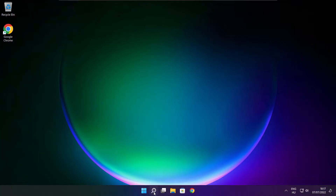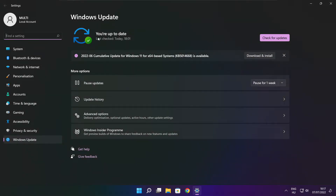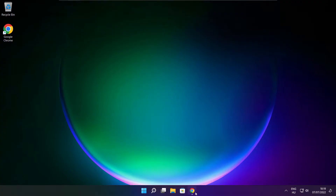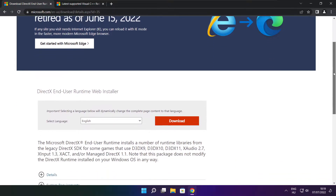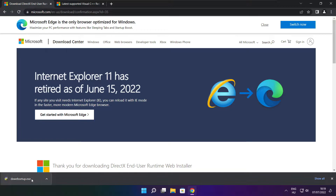If that didn't work, click search bar and type Update. Click Check for Updates. Click Download and install the downloaded file.